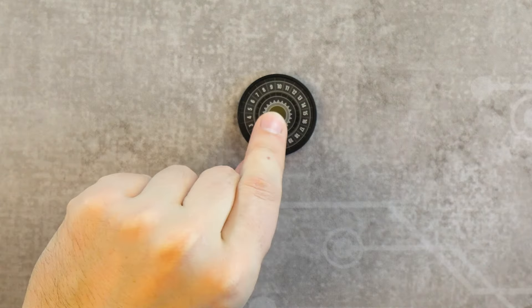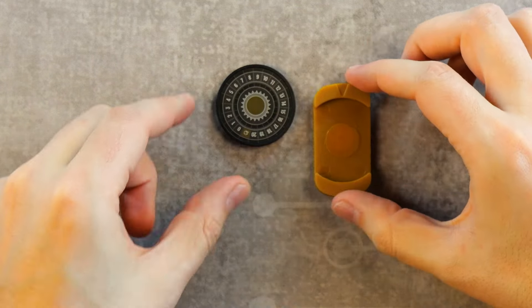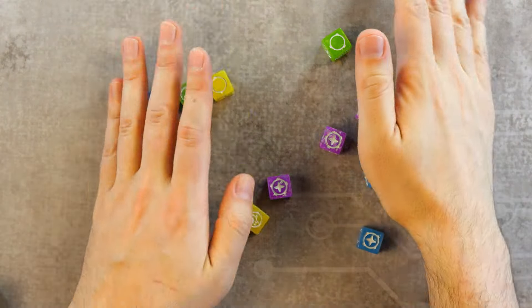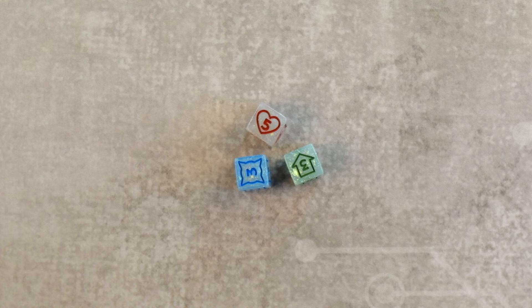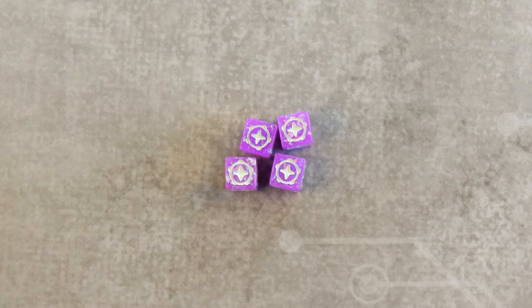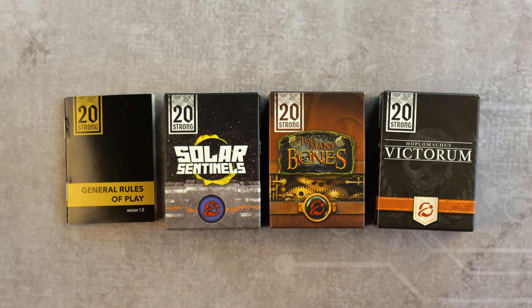The 20 Strong core box contains the Solar Sentinels deck, one chip, one chip holder, and 20 dice. Within these 20 dice you'll have three stat dice, four yellow dice, four green dice, four blue dice, four purple dice, and one red die.